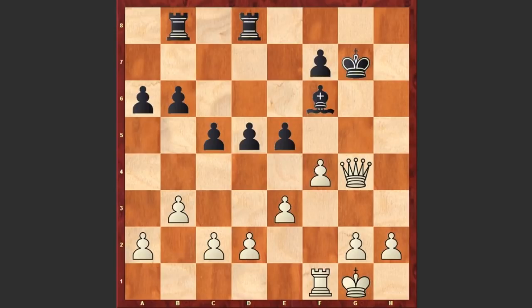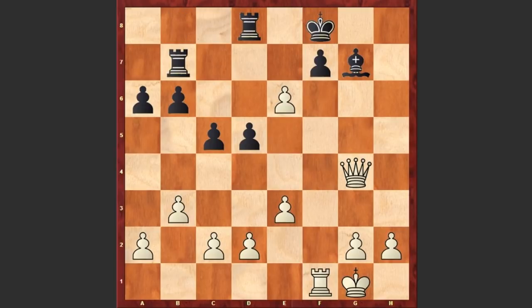Rd8, Qg4 check, Kf8, fxe5 — Black's position is just hopeless, but Black played a few more moves. F6, and now comes another beautiful move by Lasker. Can you find his next move?